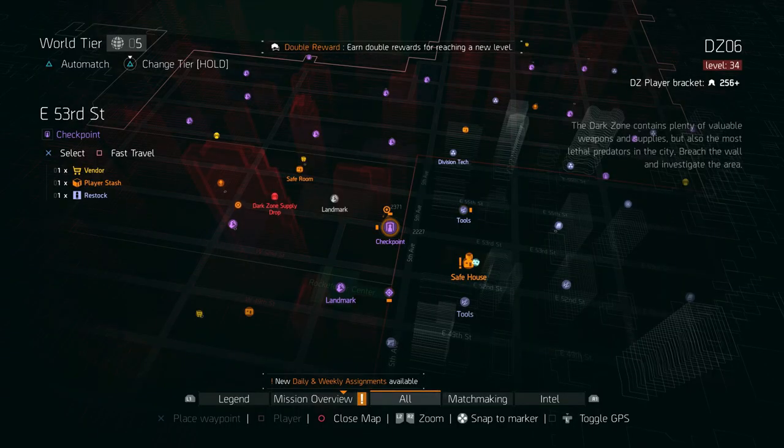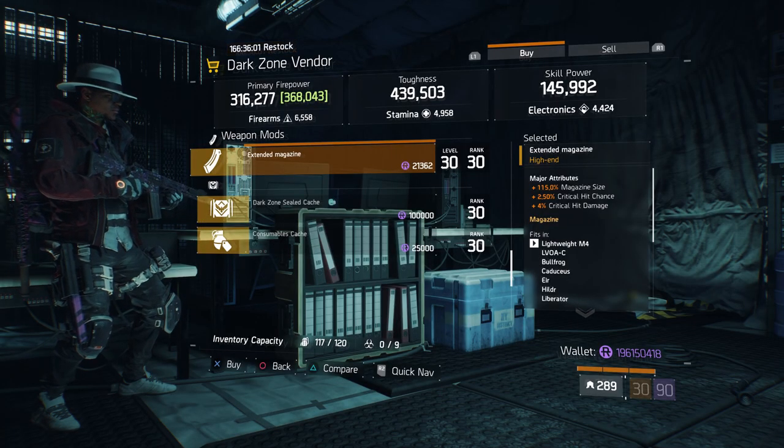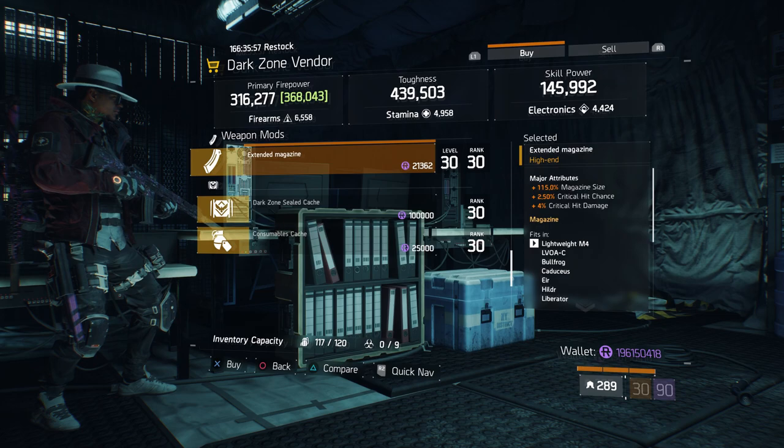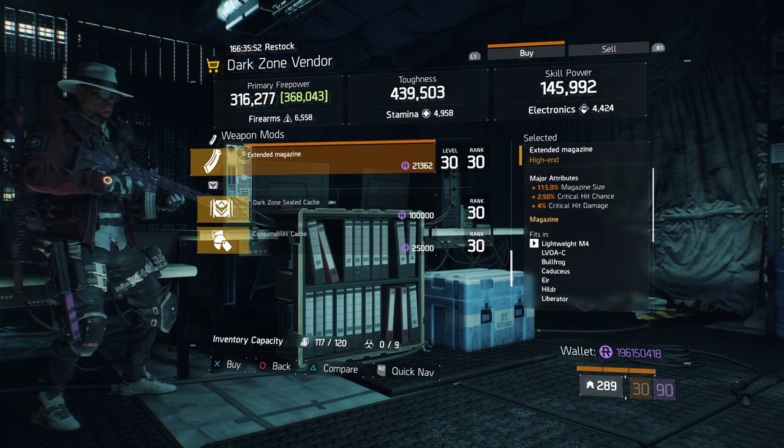For our next gear items, we're going to head over to East 53rd Street checkpoint in the dark zone. Here, the dark zone vendor has an extended magazine with 115% magazine size, 2.50% crit chance, and 4% crit damage.